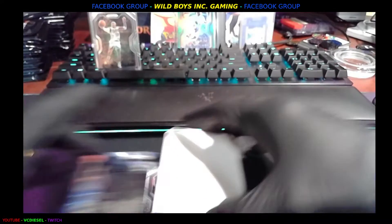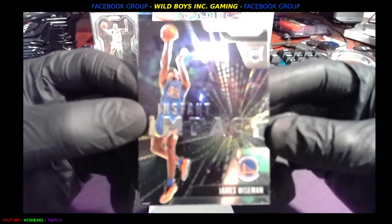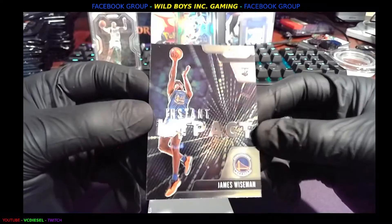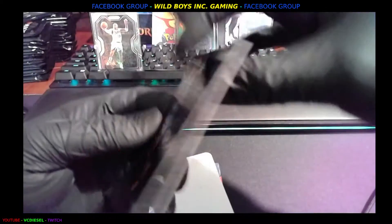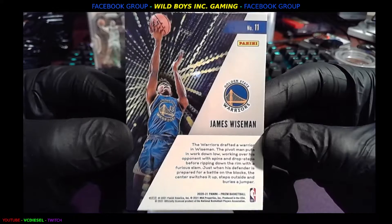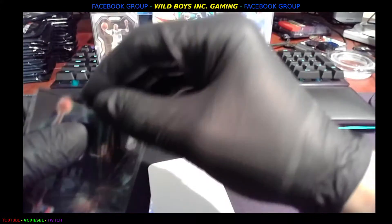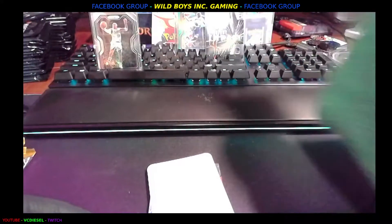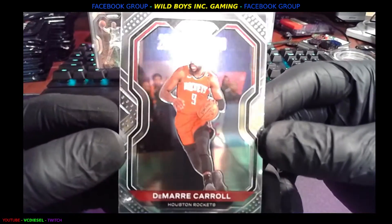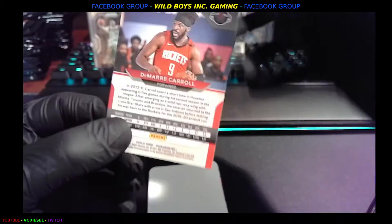Next up — we got the Instant Impact rookie card, James Wiseman! That is nice. The Warriors in the house — awesome! Oh man, these cards are fire. I got another box — if this sucked I was gonna sell it, but looks like that ain't happening because these are phenomenal. And we get the Rockets coming in hot — Damaris Carroll, or Damari — excuse me if I say it wrong, it's not intentional.